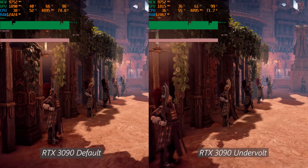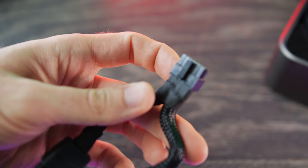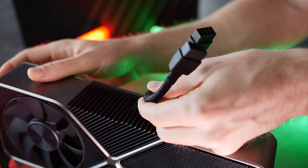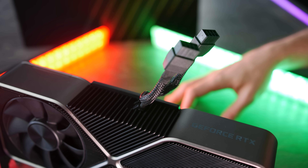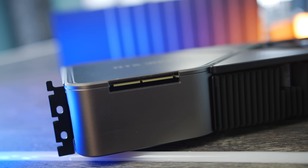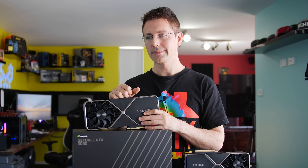The 3090 Founders Edition requires a 12-pin power connector, with an adapter included in the box that splits to two 8-pin connectors. Additionally, on this particular model you can remove a small bracket on the side to reveal an SLI bridge for connecting two cards together — though we're not even going to go there.